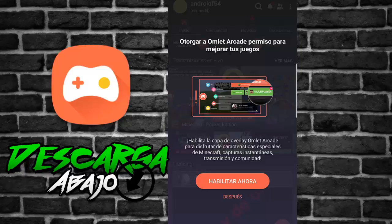Vamos a empezar a utilizarla. Al iniciar esta aplicación te va a pedir que te pongas un nombre. Tú te pones el nombre que quieras; yo en este caso me puse Android F54.